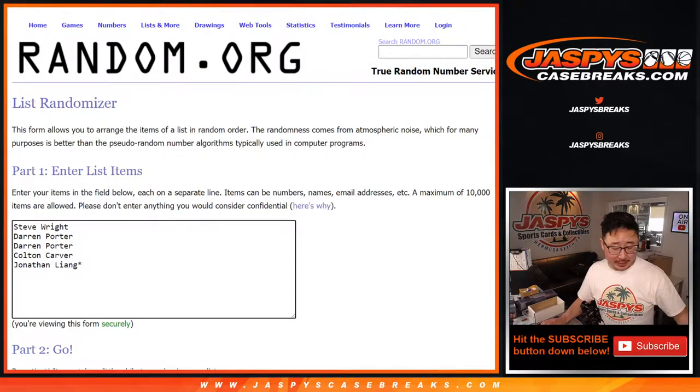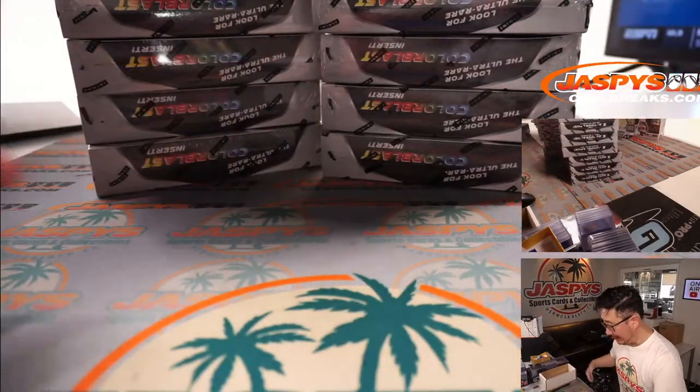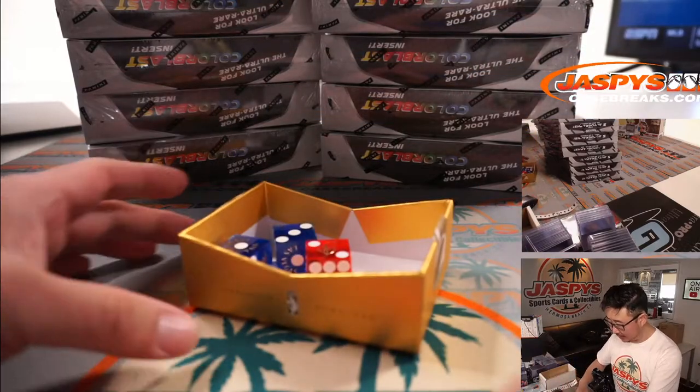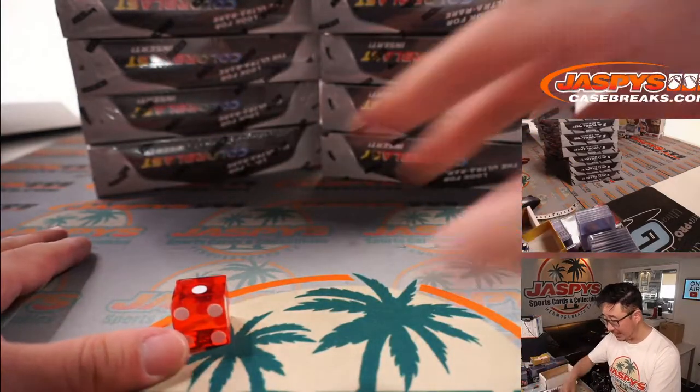Big thanks to this group right here for getting in on the action. Now, before I randomize you a pack, let's select a box. We just popped open a fresh case, so we're going to use my elaborate dice method to select a box. It's as random as it's going to get. We're going to use that dice right there.